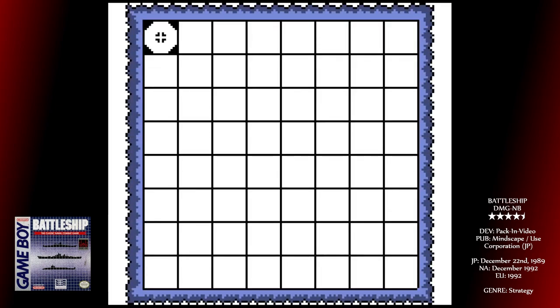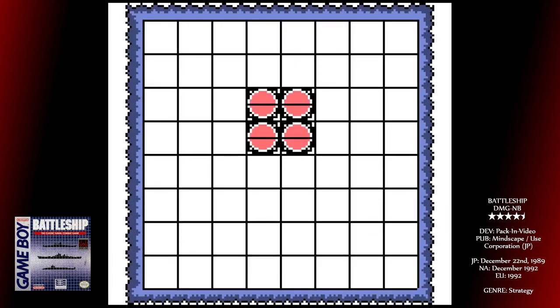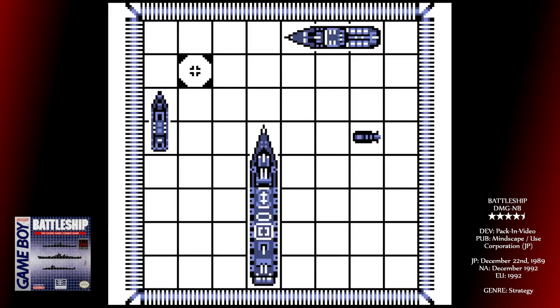At first you not only have your single ship, but also other weapons depending on which ships you have remaining to you: a 2 and 3 rocket shot, as well as a 5 rocket shot in an X pattern if you have your battleship remaining. There's also a radar that you can use to detect whether anything is hiding in a 2x2 square.